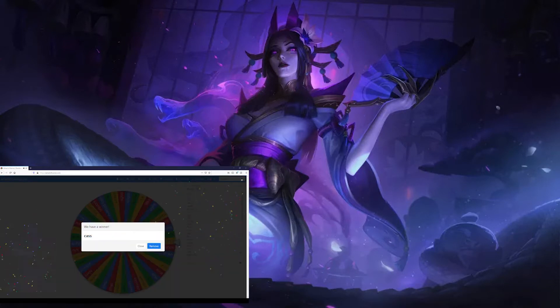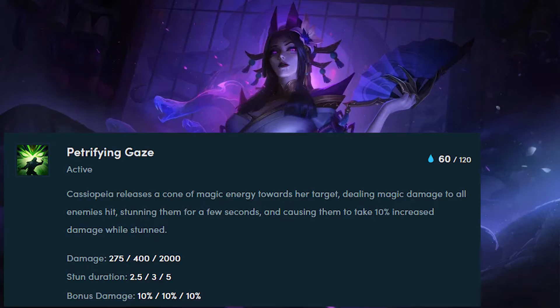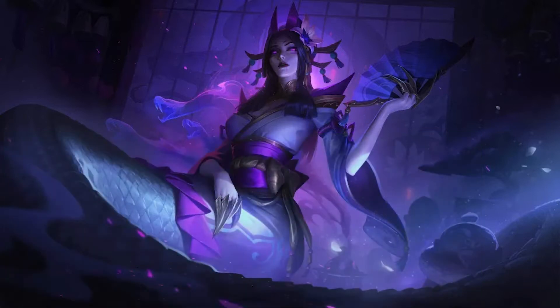Building around Cass should be easier than most of our attempts. Cass is a four-cost unit with big AoE damage and big crowd control, and we can buff up that damage by leaning into her dusk side. So the question isn't really how do we build around Cass, but instead, how do we get one?